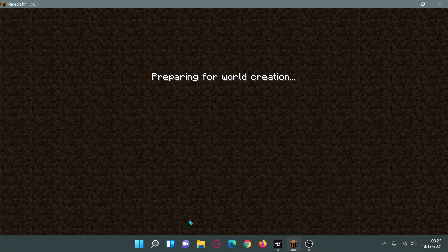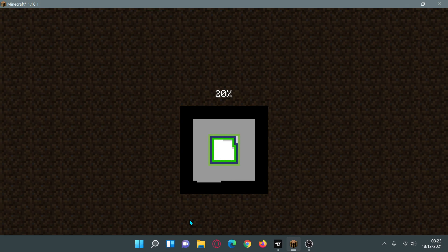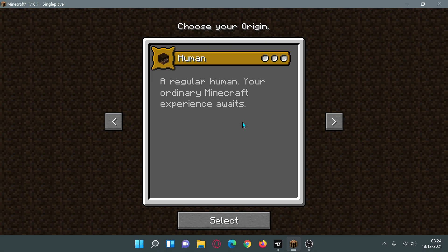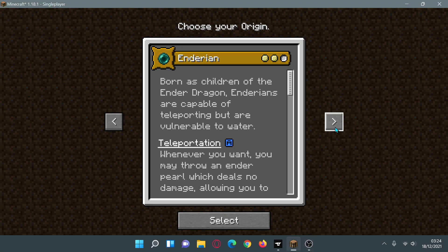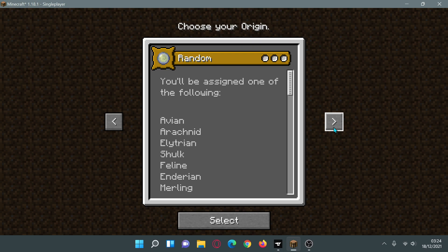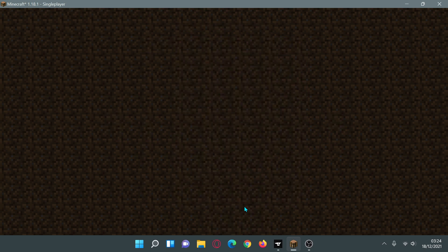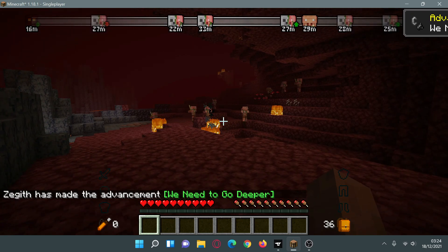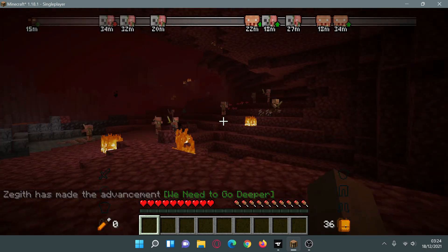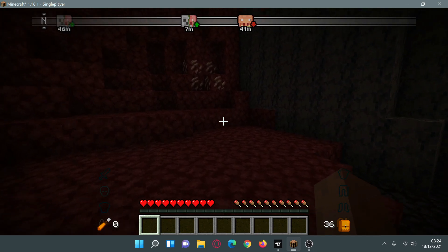The final RPG Fabric mod I'd recommend for Minecraft 1.18.1 is the Origins mod. When you create a new game, it lets you choose different origins - sort of like different races you can play as. By default you can play as Human, Avian, Arachnid, Alytrian, Shulk, Feline, Enderian, Merling, Blazeborn, and Phantom - or you can select random. If you choose Blazeborn, you actually spawn in the Nether. As you can see, I selected the Blazeborn origin and spawned in the Nether, with my Advanced Compass showing all the enemies around me.